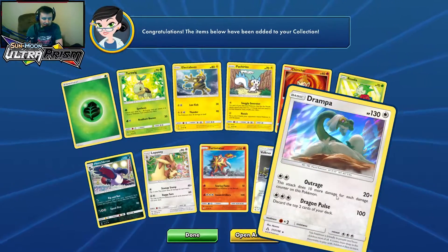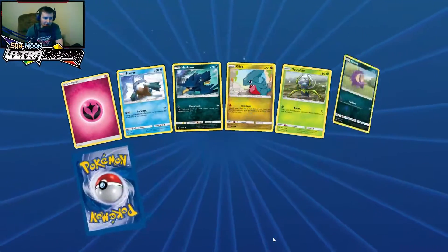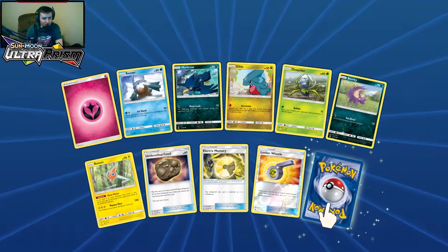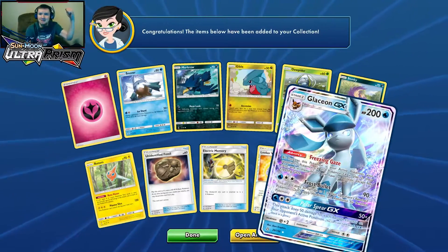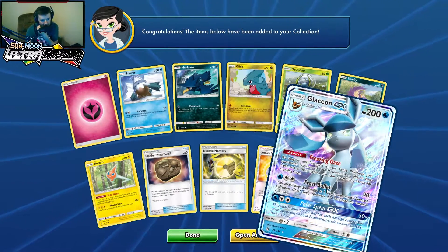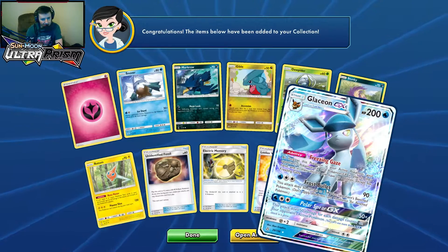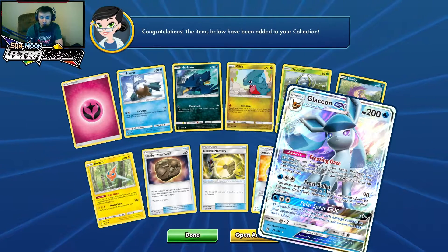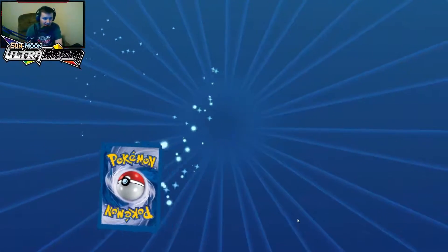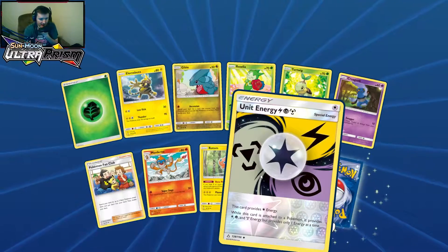Moving on to pack 14 — we've got one full art and one prism so far. A Looker's Whistle: search for two Lookers, interesting. Pack 15 — finally we got Glaceon GX! As long as this Pokemon is your active Pokemon, your opponent's Pokemon-GX in play and in their hand have no abilities. That's pretty cool — though you have to have it as your active Pokemon, not a bench Pokemon. A Unit Energy reverse holo and Frost Rotom.